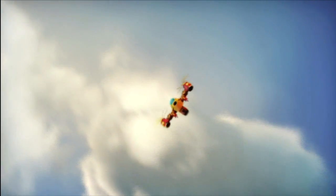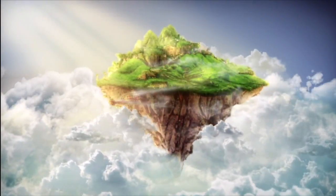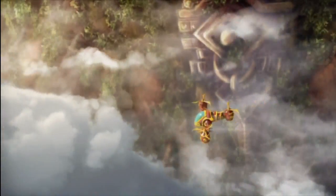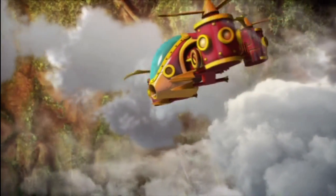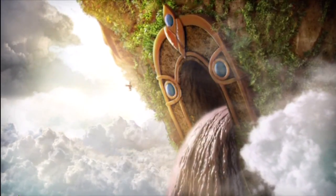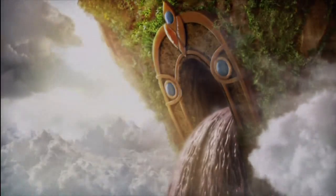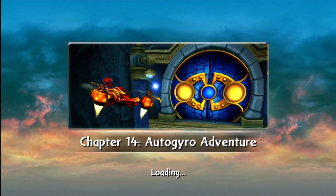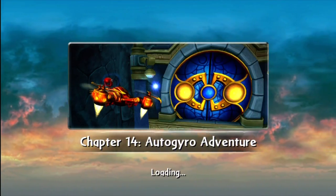I love flying this thing. If we don't find this Arcus place, maybe we could just cruise around for a while. 'Do I need to remind you that we're on a very important mission?' There it is — that looks beautiful, just like that strange Oracle fella said it would be. 'This place is enormous!' 'That's not a very secret cave — it's just in the middle of the thing.' Chapter 14: Auto Gyro Adventure. Very cool.